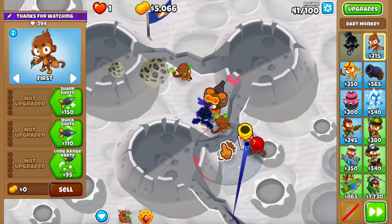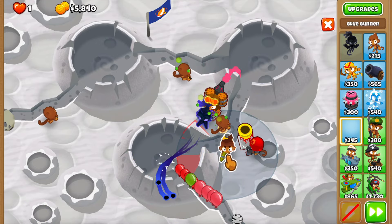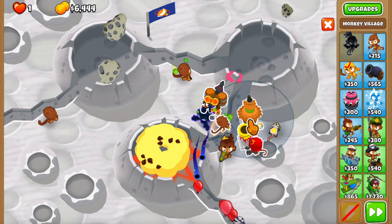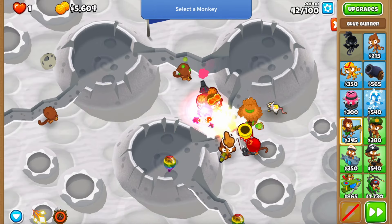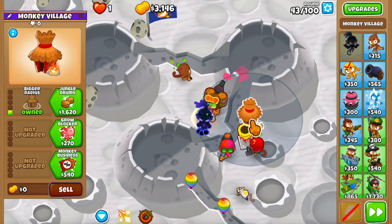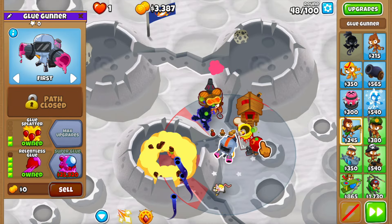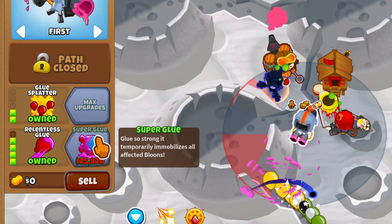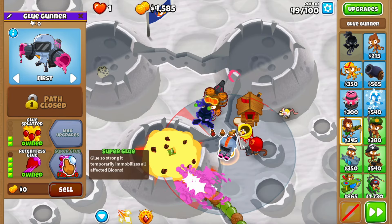I got the druid and now I know we have some dark monkeys in the middle but we're going to sacrifice them. Using the level 7 ability with the super glue right here - I want the alchemist to buff the glue. I'll place a village on the side so it gives enough range to the alchemist to buff the glue. Let me go for a 3-0-0 village and then buy the relentless glue. Also, the super glue got a nice price reduction - it was 28,000 and now it's 24,000.